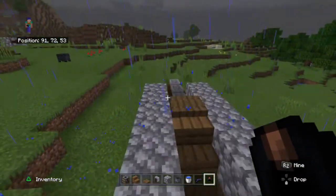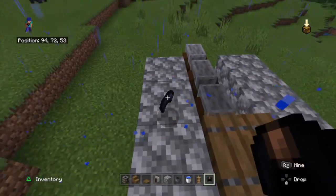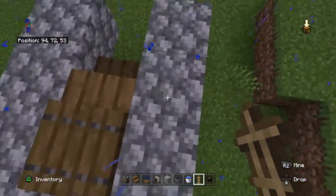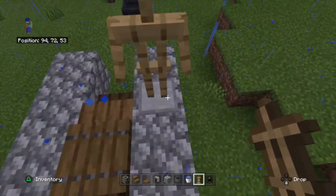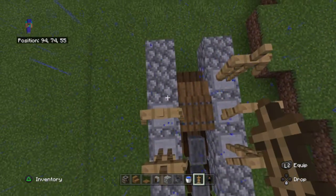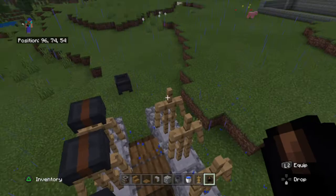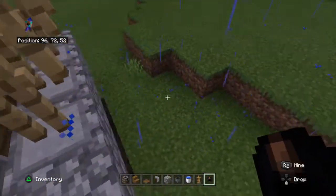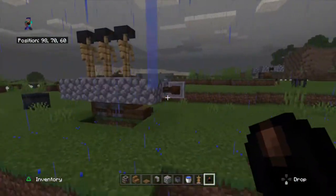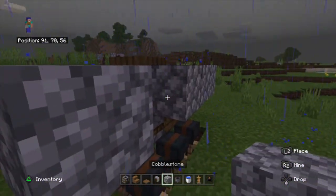Get the leather caps and put them in the cauldron. Then get the armor stands and place them under the cauldron at the same spots as the holes we dug. Do three, then do the same on the other side. Get the leather caps and put them on the armor stands' heads. Do the same on the other side.